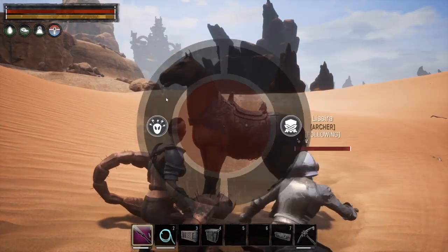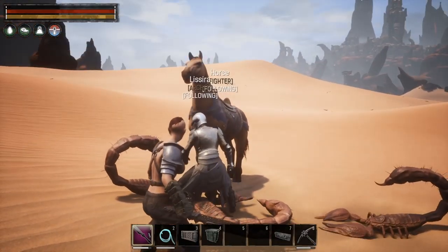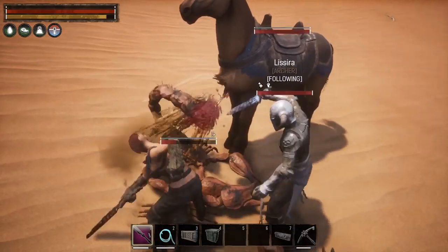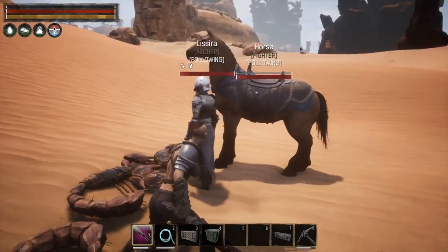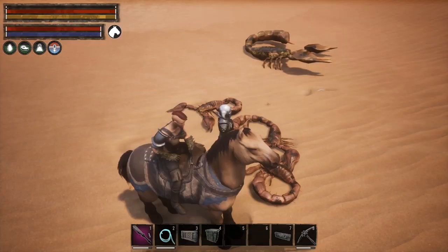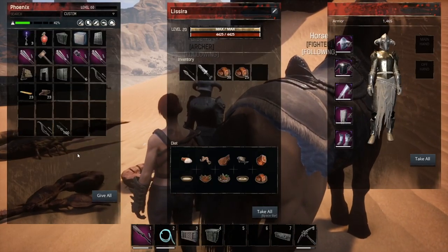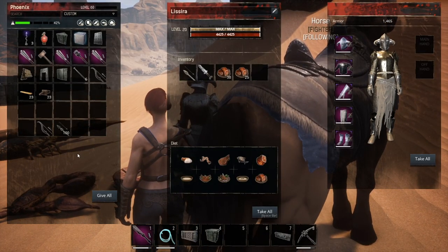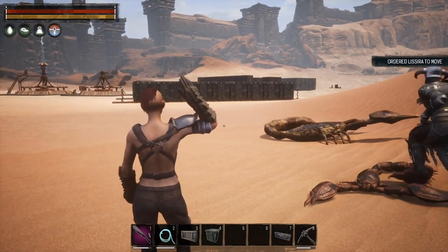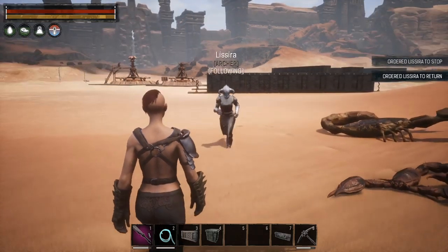If I go into behavior, then engagement, and tell him to attack everything, he's just going to stand there — he's just chilling. I think that is something they've done to balance the two-follower system. Your horse is going to be vulnerable all the time. You can't interact with your thrall from horseback — you actually have to get off your horse. However, there is a new feature: I can tell my thrall to move, stop, or come back, which is pretty cool.